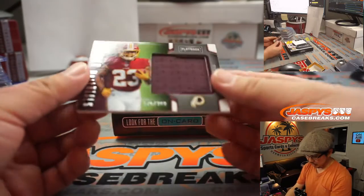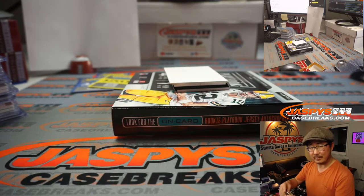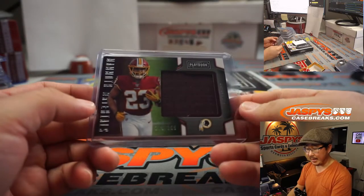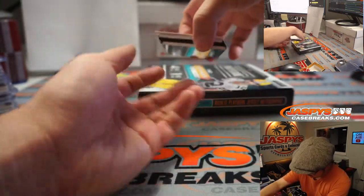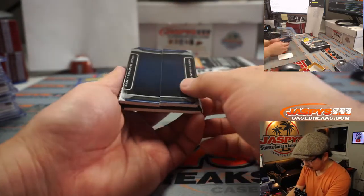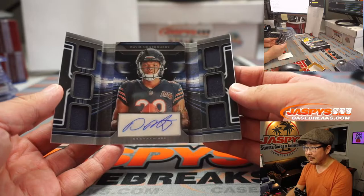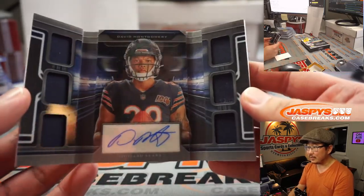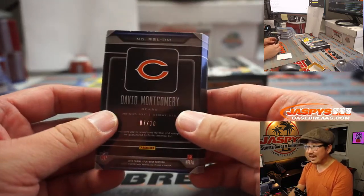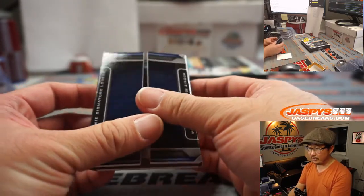Am I not allowed to say Super Bowl? Superb Owl. Let's see who has this book here — it's Rookie Signature Locker. Let's open up this locker. It's David Montgomery, kind of a cool design. There's the autograph, 7 out of 10 — nice low number on that. NFC North, Matt Lieber, with the NFC North. And there you have it, ladies and gentlemen.